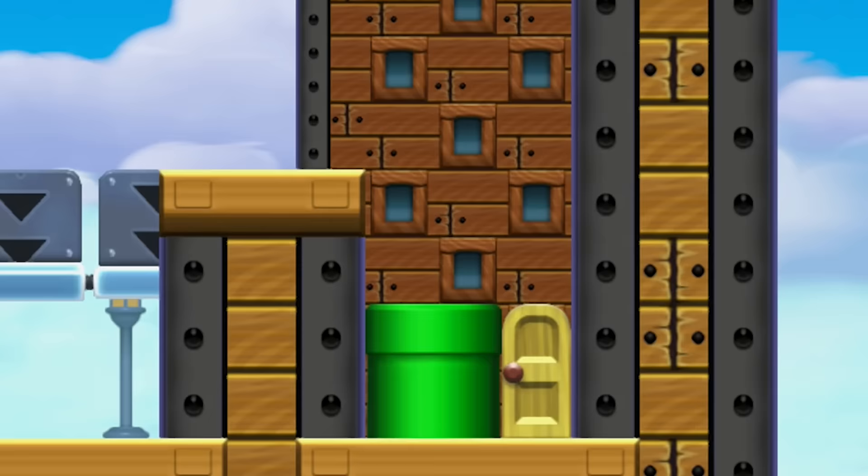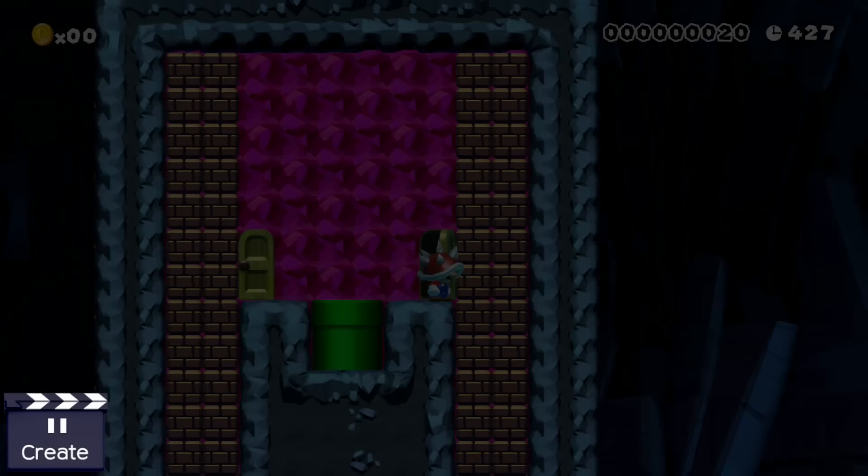Hooray! Now the two blocks become destroyed and Mario is finally able to reach the exit pipe. Interestingly, this only works with shelmets — big Mario isn't able to destroy brick blocks if he leaves a pipe.